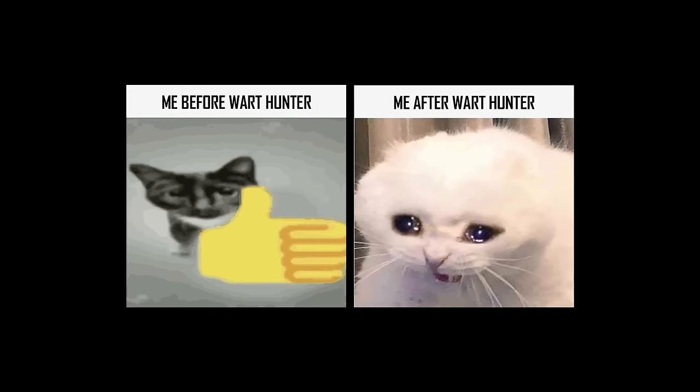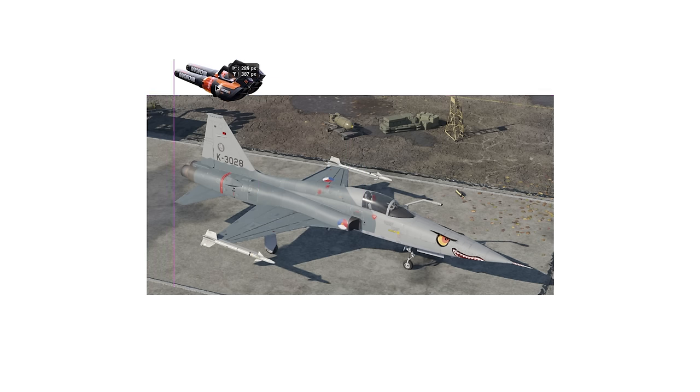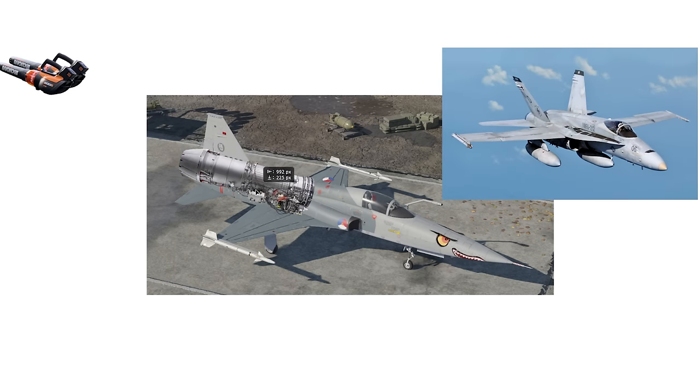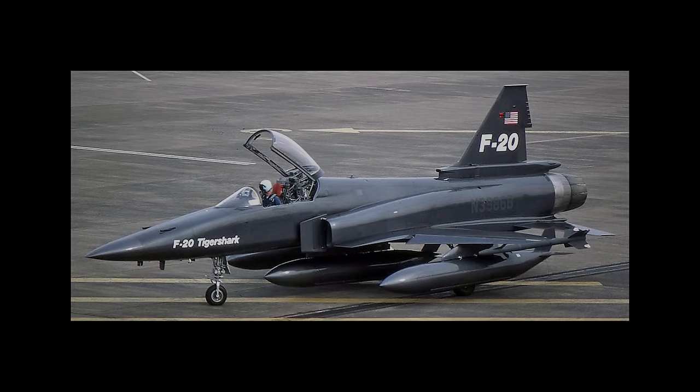But luckily for us, lowly War Thunder players, at one point or another, the Northrop engineers realized that instead of putting two leaf blowers in their fighter jet, maybe it'd be a better idea if they took the engine out of an F-18 and put it into the very small airframe of the F5. And just like that, the F20 Tiger Shark was born.